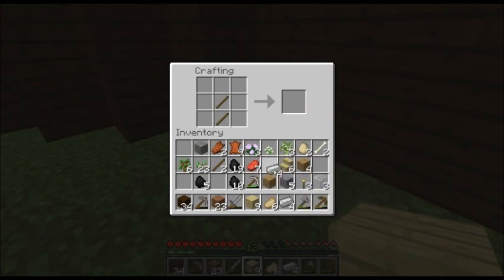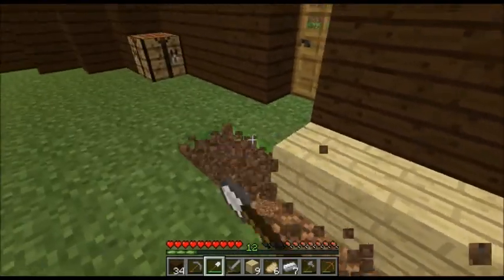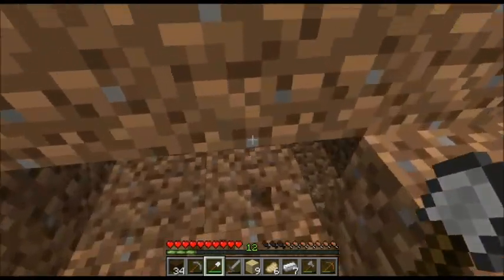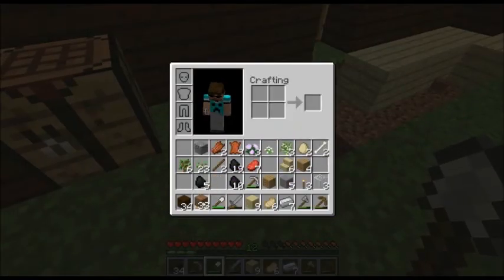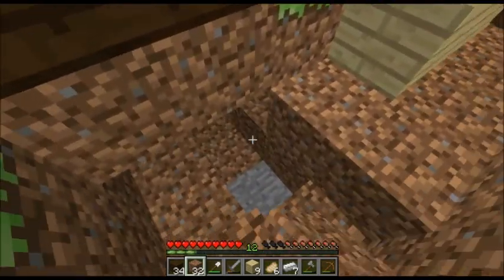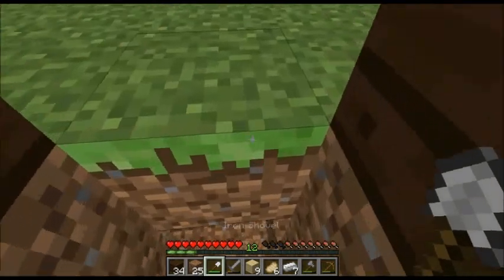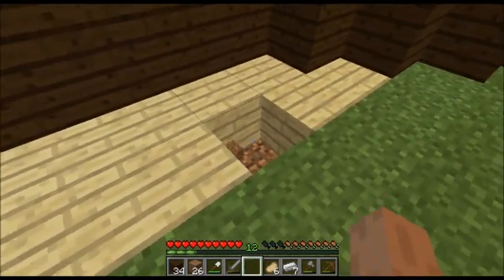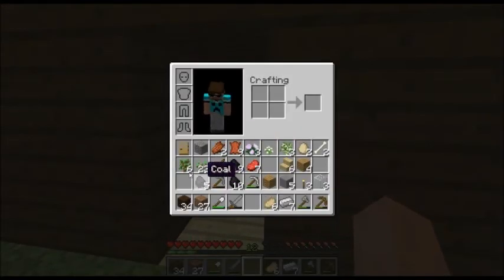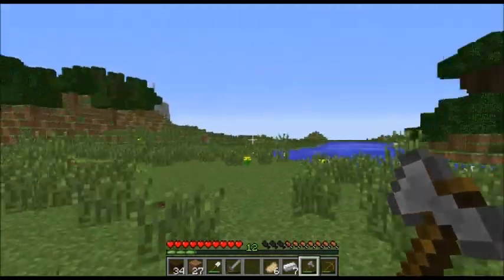I might as well go make an iron shovel - it's only one iron ingot so I'm not too worried about that. We're going to run out of birch planks. Let me dig this all out - okay, that was weird. Let me go ahead and fill this up like that. I think I'm going to have to replace the door. So we fill this in and put my door back first. Okay yeah, that looks pretty sweet.